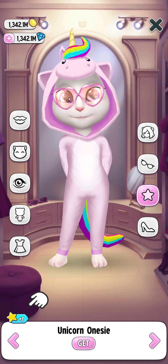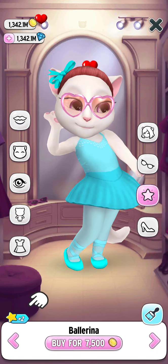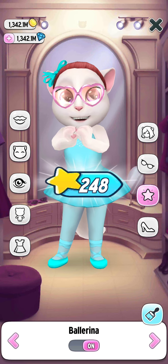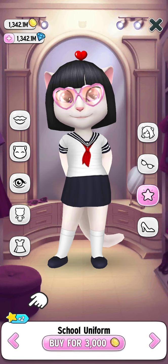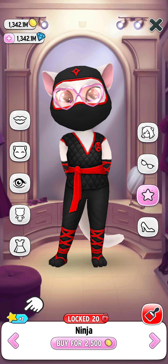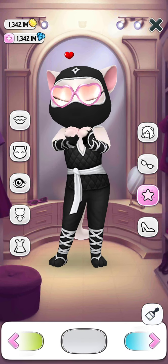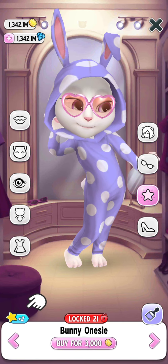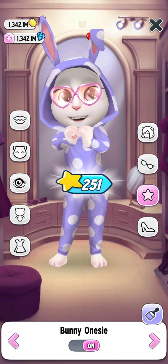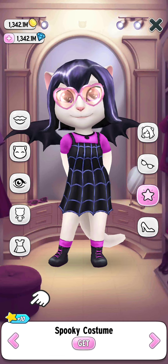Let's get the unicorn dress — I have to buy it through a subscription, so we'll buy it later. Now let's buy the ballerina, and the next is the school uniform. Let's get the next one — that's the ninja dress, there are different shades in this dress. The next one is bunny on the sea and in this one they also have different shades.